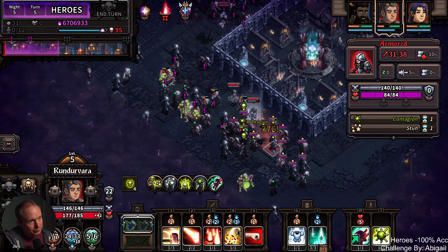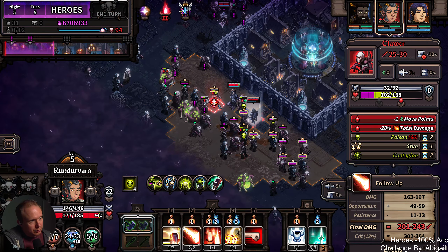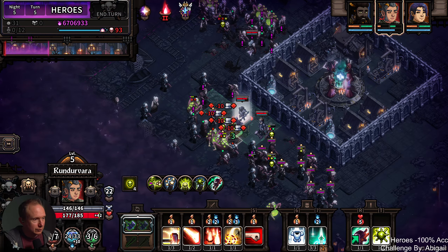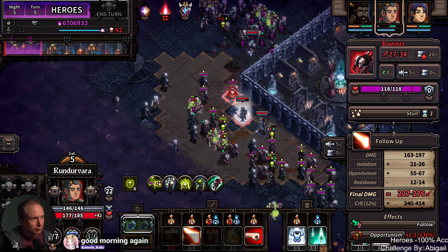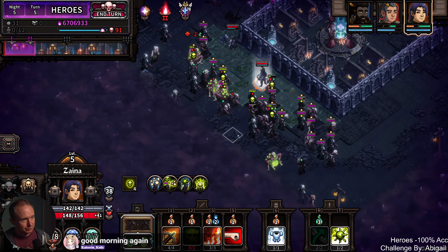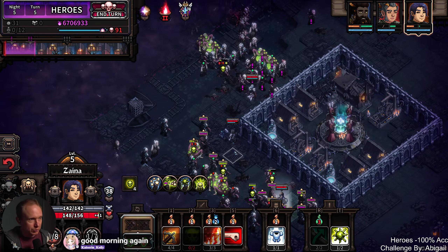Abigail, this is why we need seated runs in this game — I really stand by that, I think it would make a huge difference. Okay, so now we need to do that, and then we get that. Let's put contagion here. I think you can hopefully do this — contagion here, you're gonna start a transfer over.